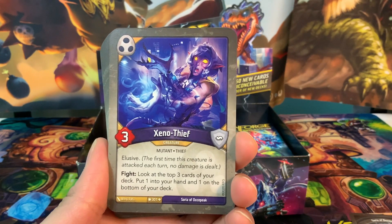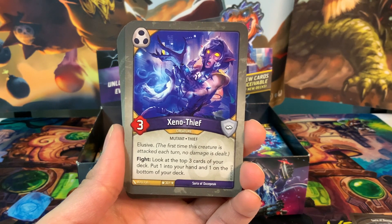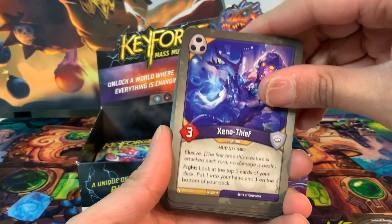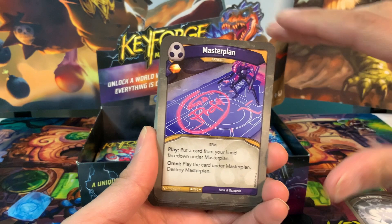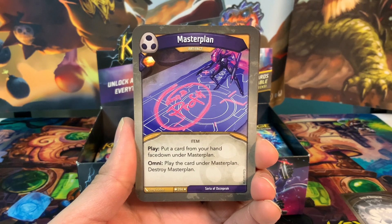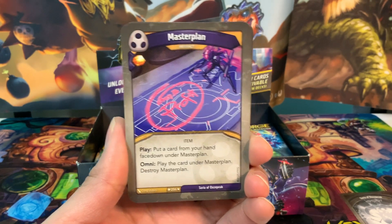We have Xenothief, a three-power creature with elusive and fight: look at the top three cards of your deck, put one into your hand and one on the bottom — some efficiency there. We've got Master Plan, a rare artifact with an amber pip: play to put a card from your hand face down under Master Plan; omni-play the card under Master Plan, then destroy Master Plan. Really versatile card.